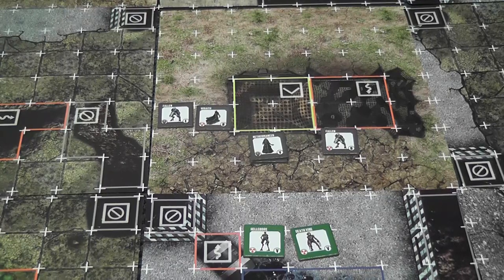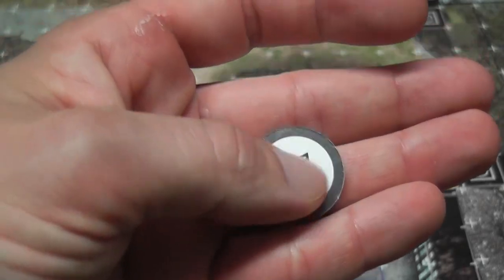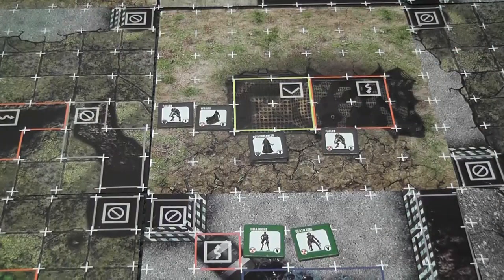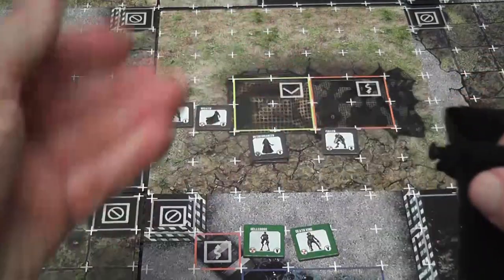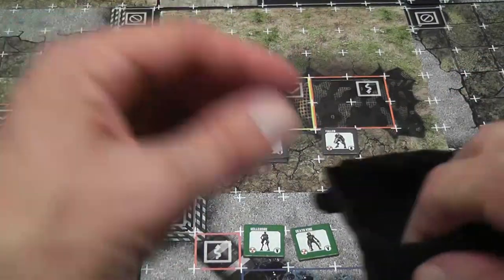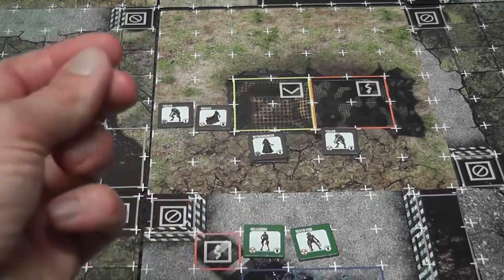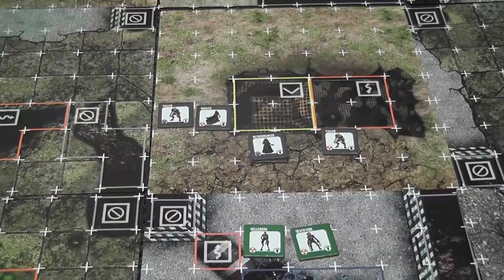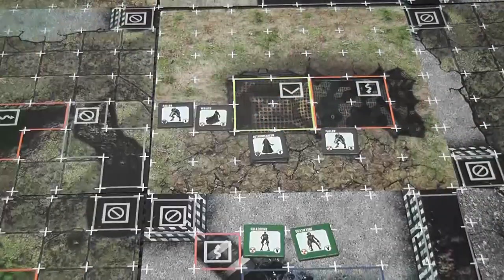Each side also has a special token that has the faction symbol on both sides instead of a unit symbol. You get to place that token in the bag when you kill an enemy unit as a reward. When it is drawn, you can activate any of your units. But it doesn't go back in the bag - it's put back in the general supply until you kill somebody again and earn the reward.